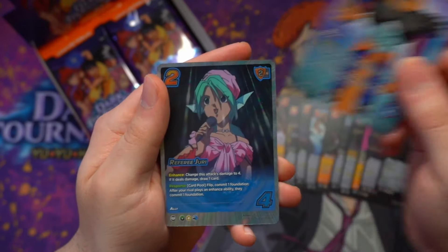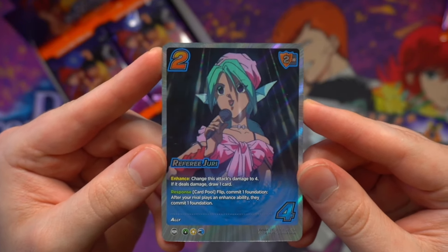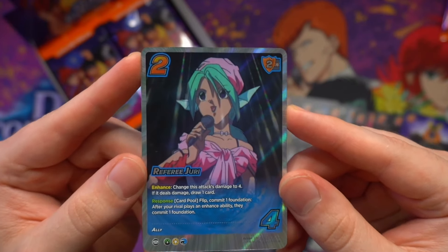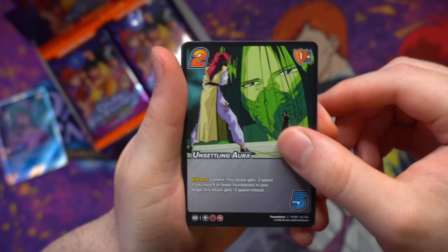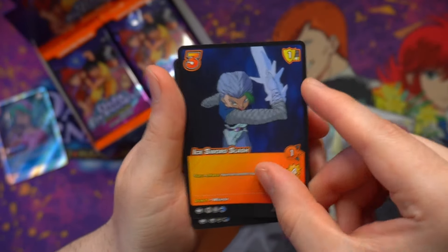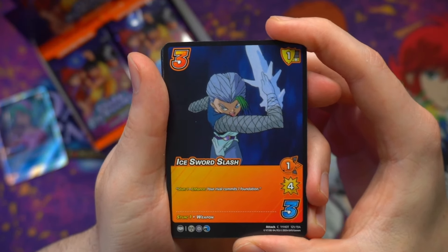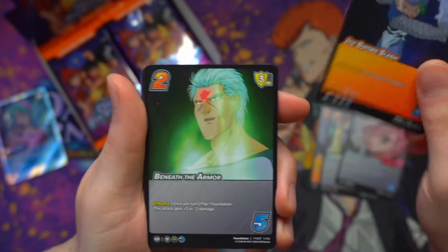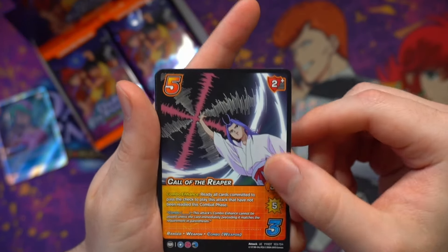We're going to have our character here, Bui, and then behind him is an ultra rare in Referee Jury. One of my favorite things about this set is that even the side characters get to come out and play — a lot of people inside the Dark Tournament that don't necessarily take part in the fight itself still see some really cool representation here. Something you'll notice in this set is that a lot of characters' kits contain what most gamers would call vanilla cards, that are mostly just designed for really wide simplicity and ease of use, which is very much designed with draft and sealed formats in mind.